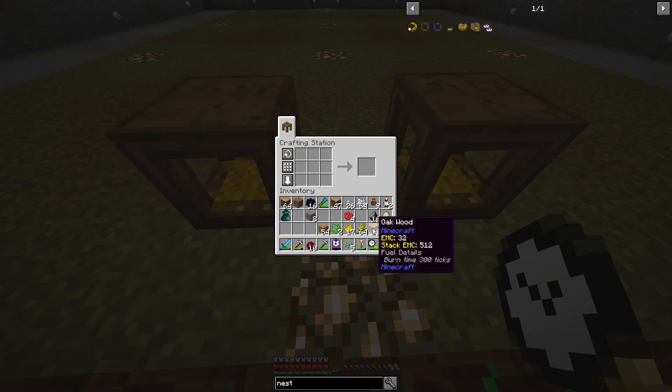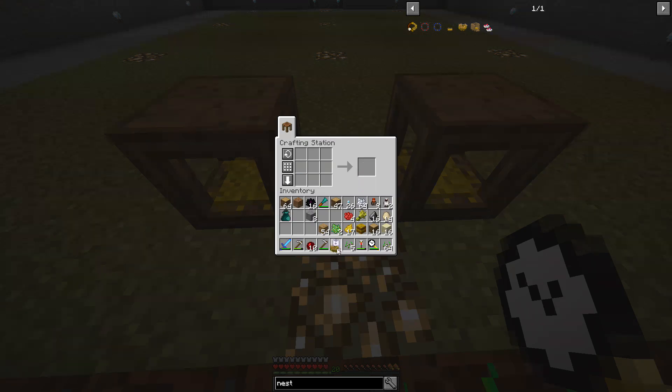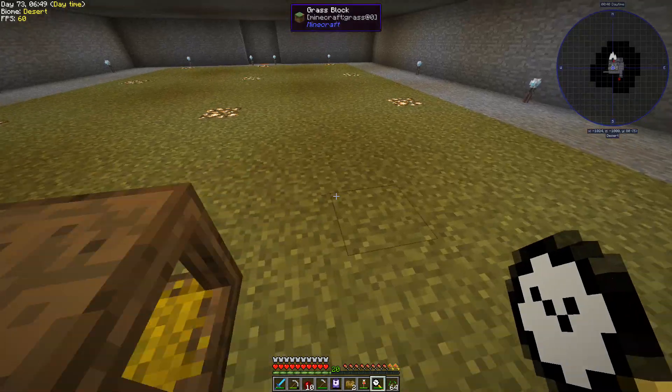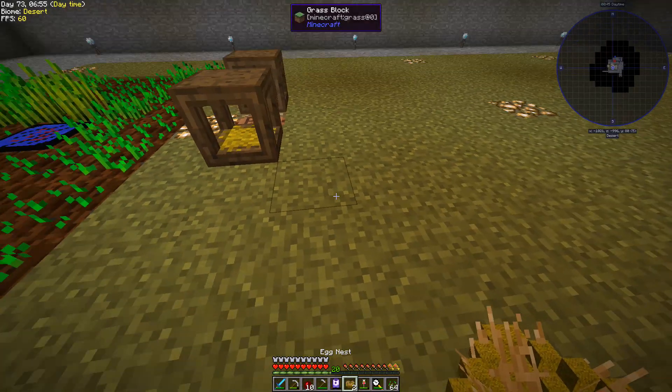We now have a bunch of hay bales, which is really good. We need two egg nests — going to place those down. We're also going to need redstone lamps because that's how you heat the nest a little bit faster than usual.